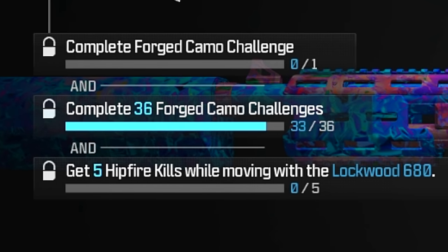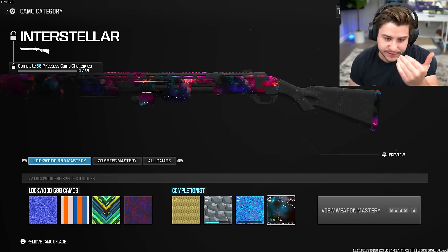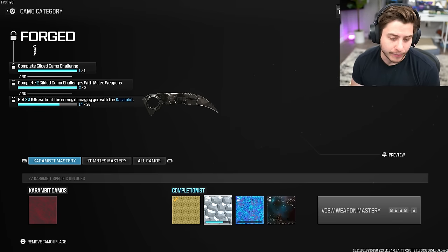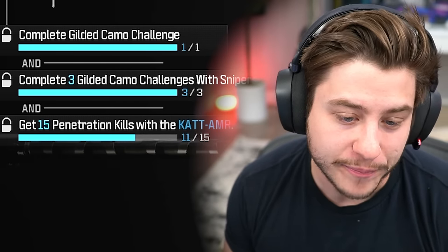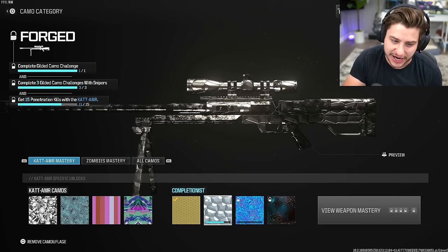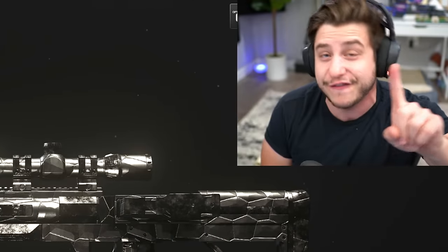We're currently 33 out of 36 weapons forged camo, and after we complete this we'll unlock priceless, then we gotta do it 36 more times to unlock interstellar. We need 11 one-shot one-kills while ADS-ing, six more kills without an enemy damaging us with the karambit, and four more penetration kills with the CAT AMR. I've heard this challenge has had mixed opinions — some find it easy, some find it pretty challenging.